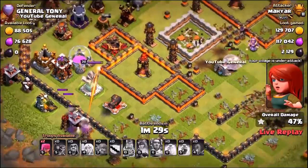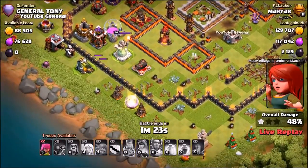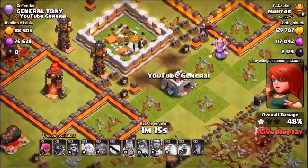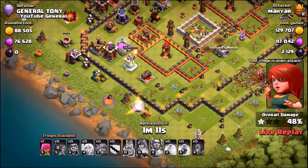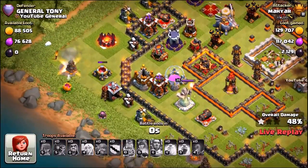It just doesn't really do much in terms of positive effect on the actual mechanics of the game. We're going to show you a variety of different defenses and what the freeze trap is actually capable of doing. This guy got 48 percent, so we could have had a victory here if he didn't manage to grab my town hall. There was a double giant big bomb just behind the freeze trap and it seems to have done a great job taking out his bowlers.